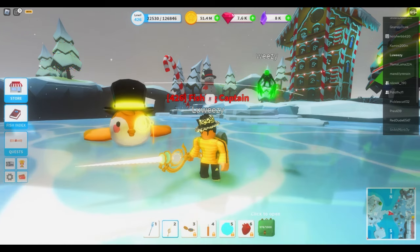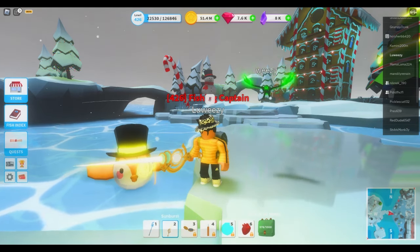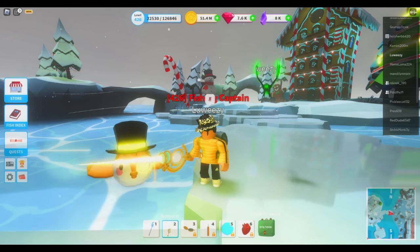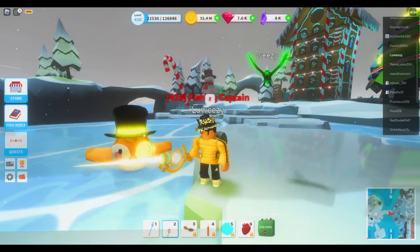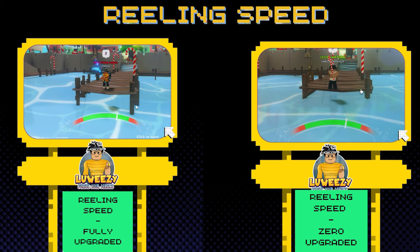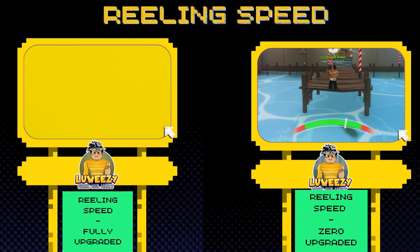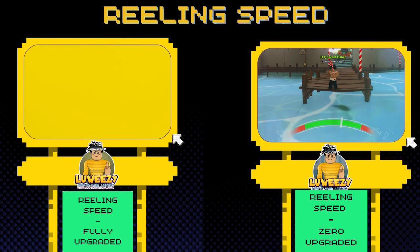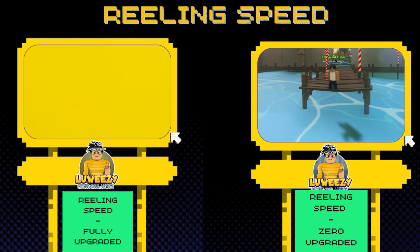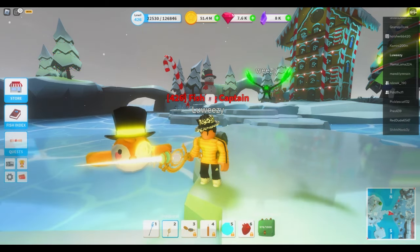In terms of which upgrade to buy most for your rod, my biggest suggestion would be reeling speed. This will save you more time when you're out there trying to find a good fish - and if you do find a good fish, upgrading reeling speed lets you pull it out much quicker. As you can see from this example, on the left side you see me reeling a fish with my reeling speed maxed out, compared to the right side where it's not upgraded at all. Think of it this way: if you're fishing with friends and want to show them a cool fish you're reeling in, upgrading reeling speed will help you out.